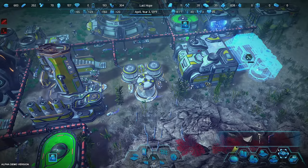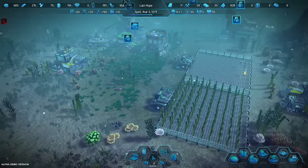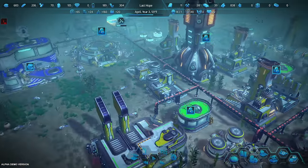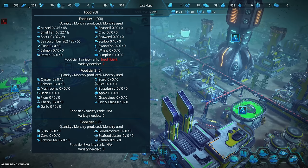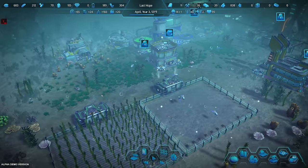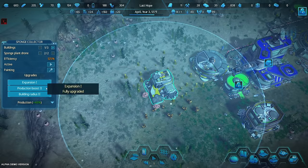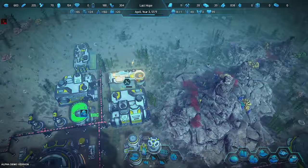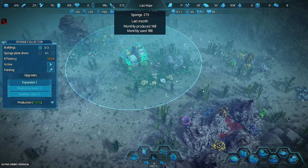Now we're producing more oxygen than we need. This game is going to start keeping me on my toes. In the beginning it seems fairly easy — you just kind of build up. But now in the mid-game, people start being picky, they want more variety, their happiness begins to drop because you're not providing what they need, and you need to make medicine. This is where things start to get just a little bit more challenging.